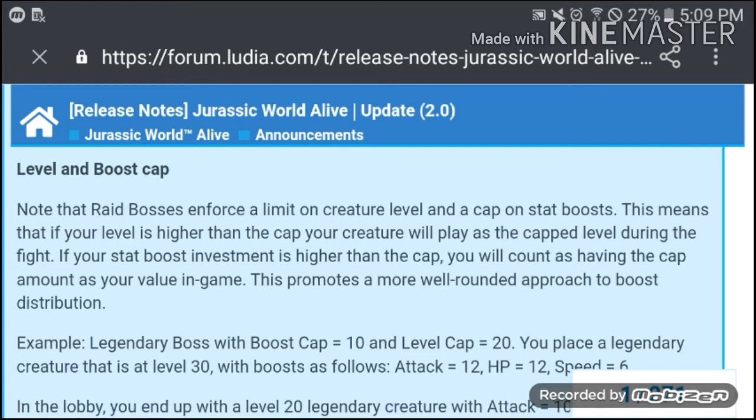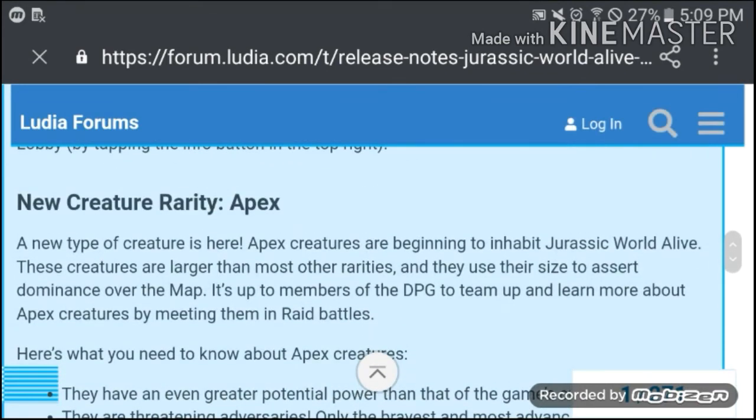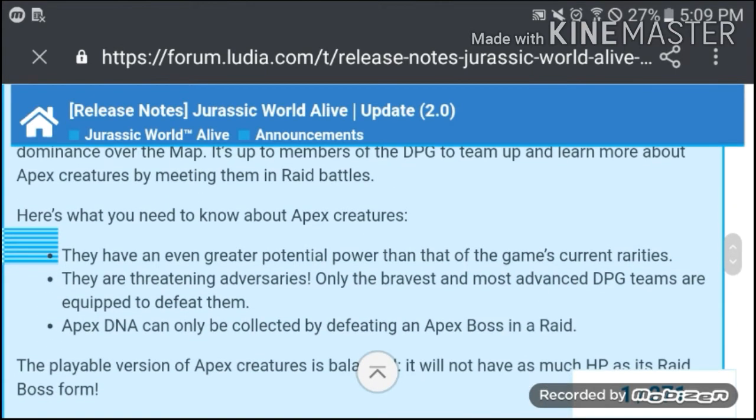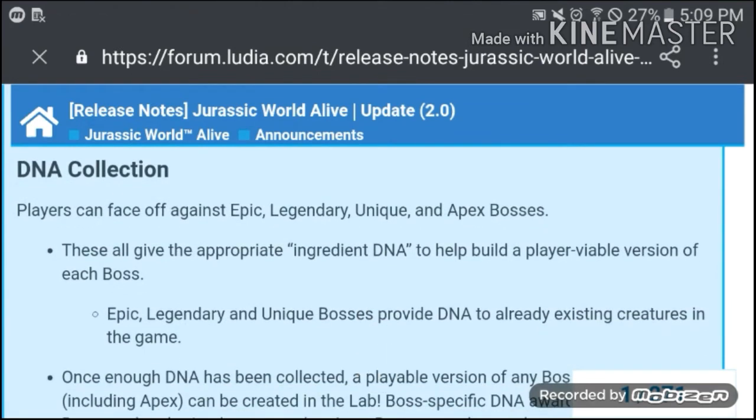There's a new creature rarity called Apex, which sits above Unique, so I assume it will be stronger. The raid rewards give the appropriate ingredient DNA to help build a player-viable version of each boss creature.